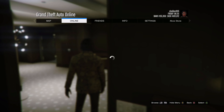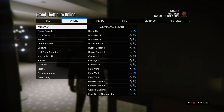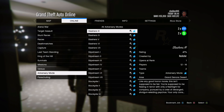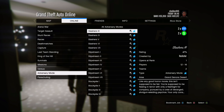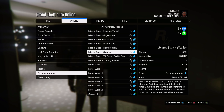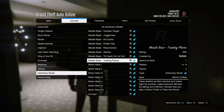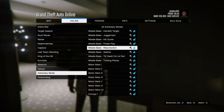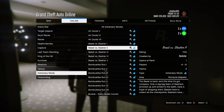This week also has two times money on all the Halloween-themed adversary modes, including Beast vs. Slasher, Come Out to Play, Condemned, Lost vs. The Damned, and Slashers. The slasher missions — on the bunker, the silo, and the Diamond Casino — are three times money, so definitely do those. At three times money you guys will definitely make lots of money this week.